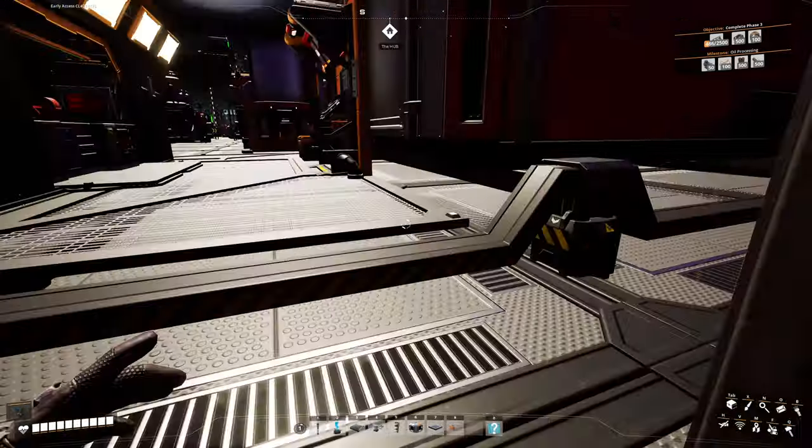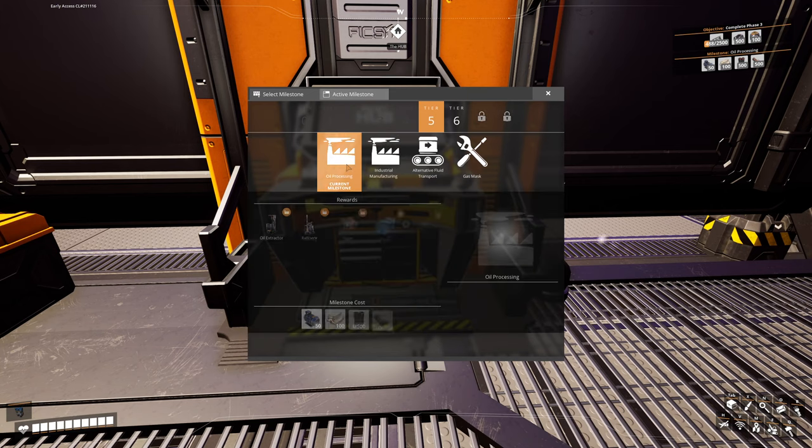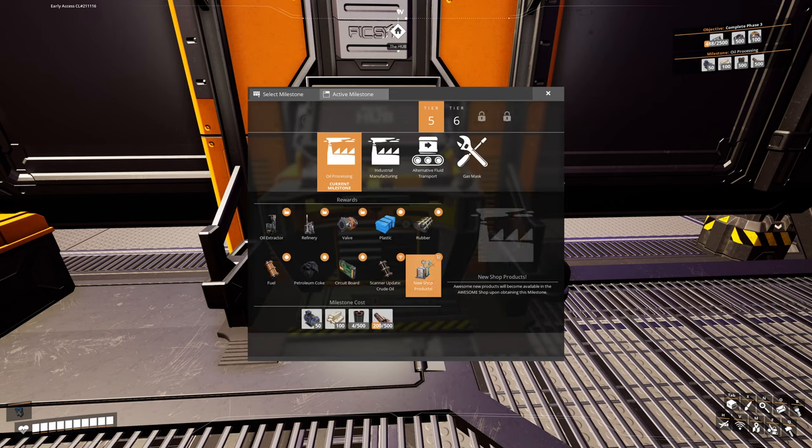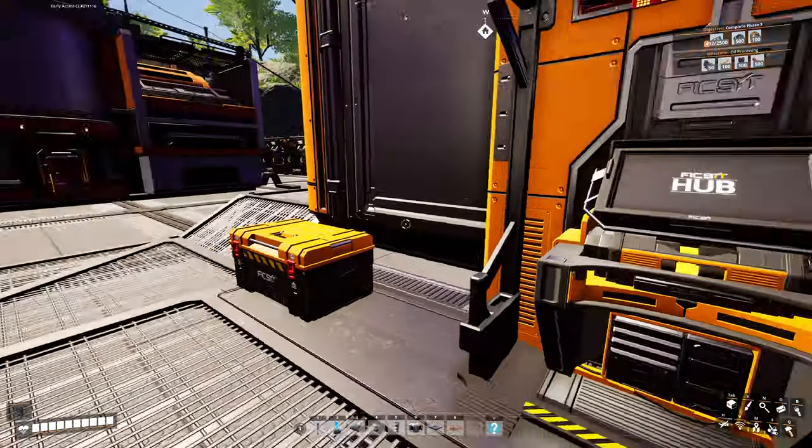Let's go back to check milestones, because now it's time to actually progress. Oil processing is going to give me the ability to get plastic and rubber, which I need for everything else. So the next goal is to find fuel. I can scan for it but I'll probably cheat and use the map. The current milestone: I need 50 motors, and I'm going to see if I can buy those from the Awesome Shop.